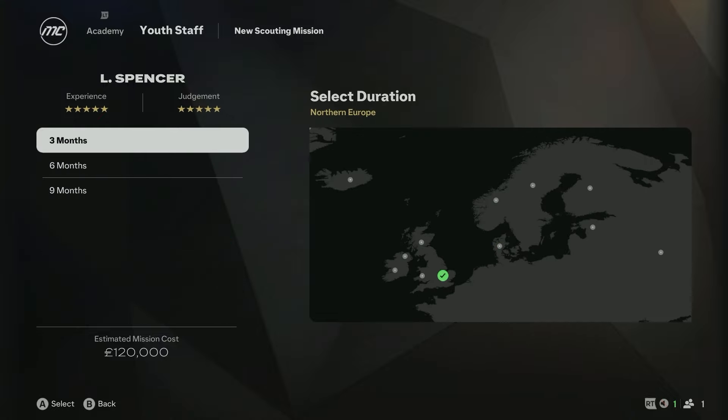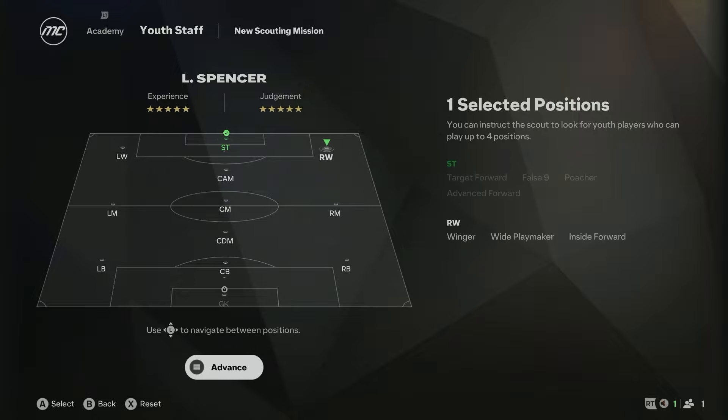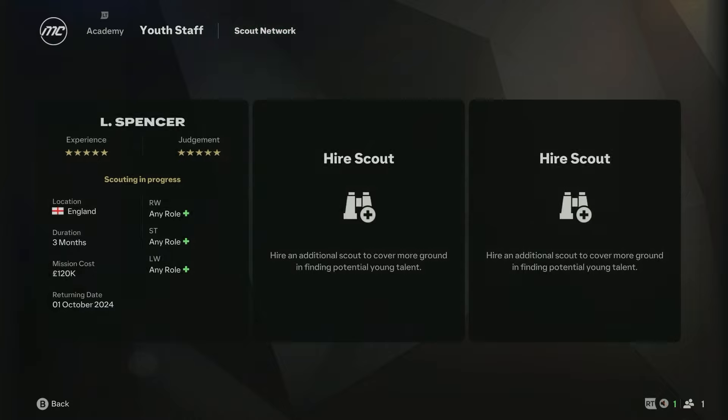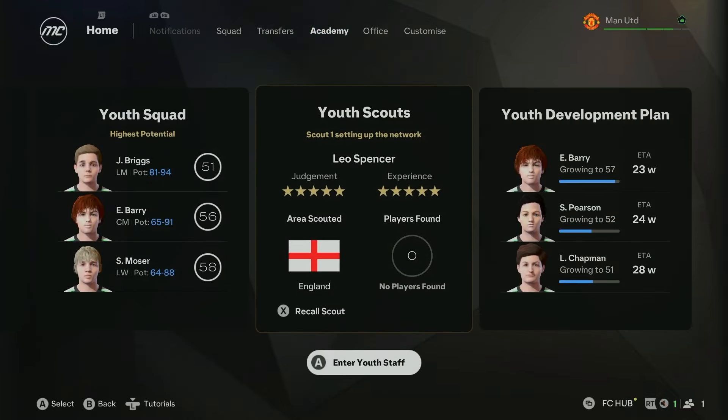For Scouting Network, you need to look at your youth scout. You can send them absolutely anywhere, but send them for the shortest amount of time which is three months. You can look for any position — I just looked for striker, right winger, and left winger.